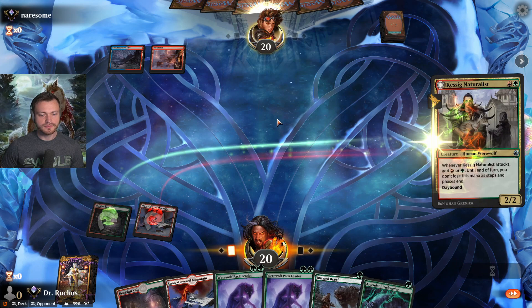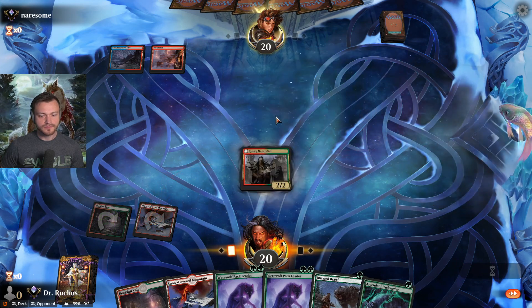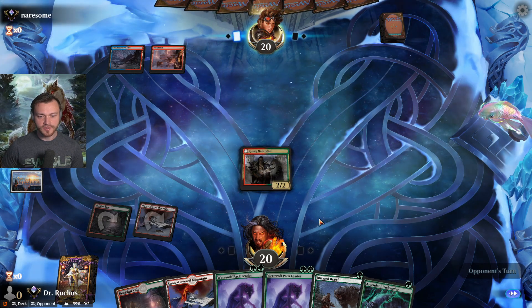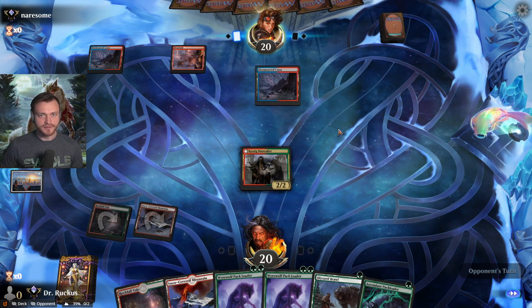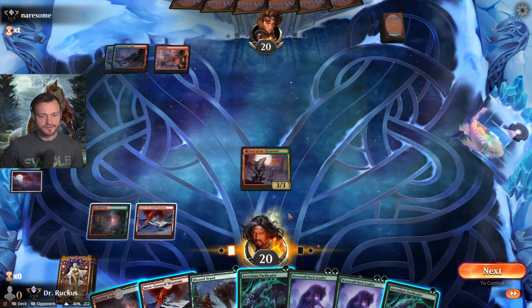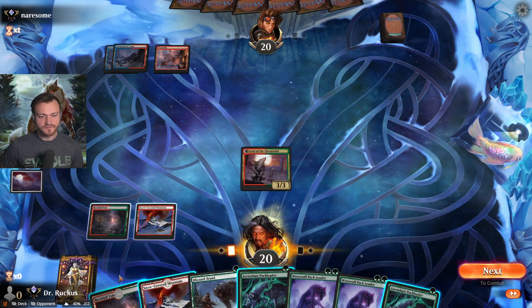This turn the Naturalist is coming down. We could have up to three green this coming turn, so we could go Pack Leader plus the baby Pack Leader. We flip here — no reason to do this before combat.